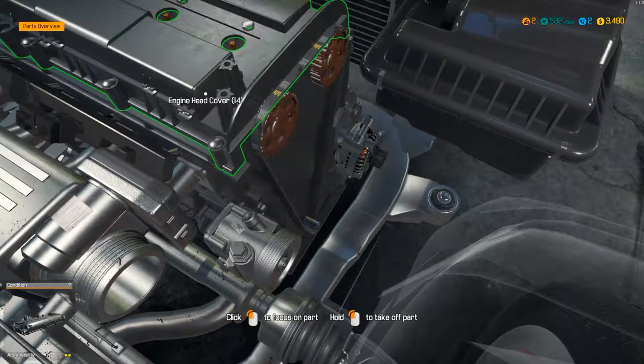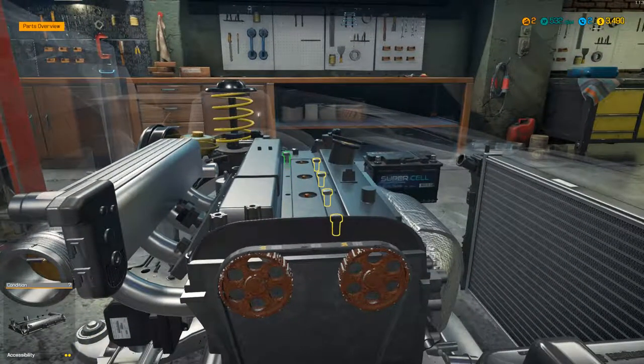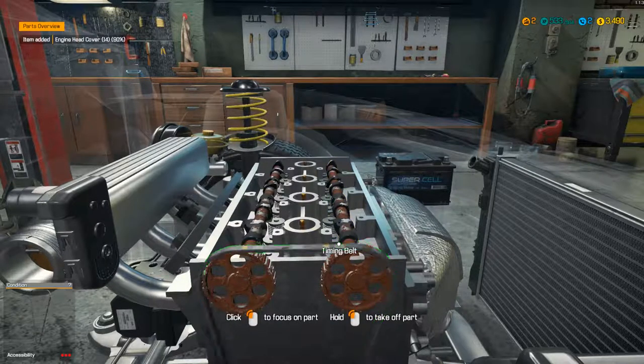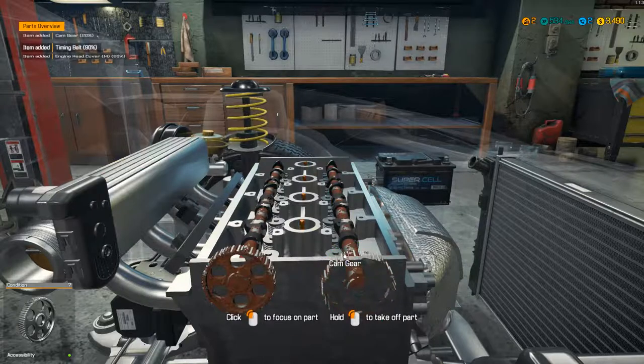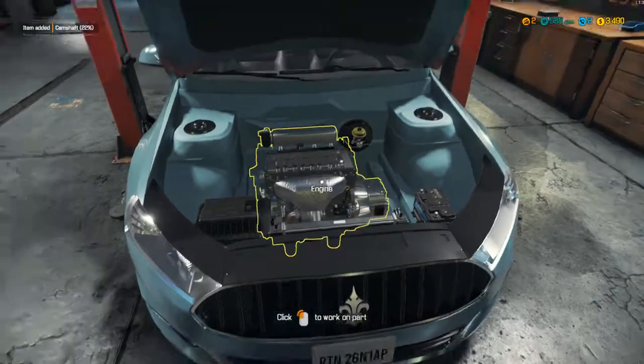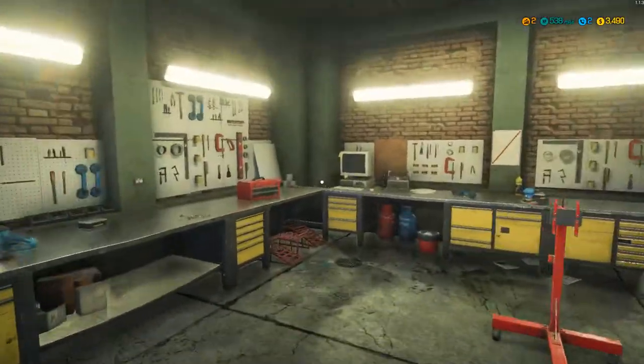I'm going to do about five or ten episodes of this. And if you don't like it, just let me know, I'll just stop doing the series and think of another one. But this is a new game and it's just come out. Get these cam gears off, camshafts. There you go, that's everything. Car status: we need two camshafts, two cam gears, and four ignition coils.